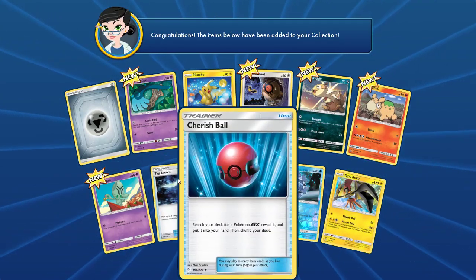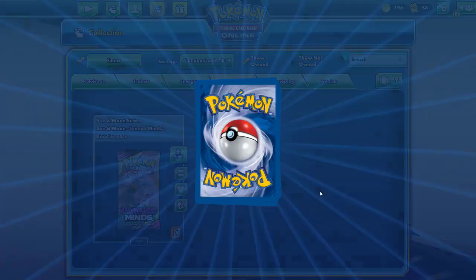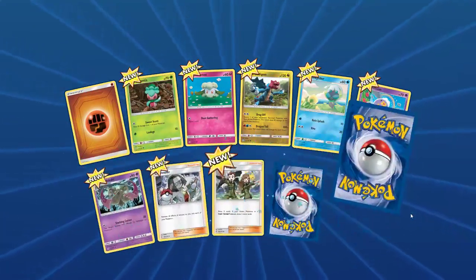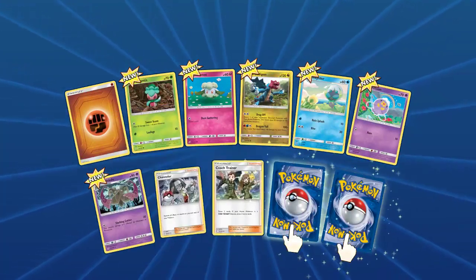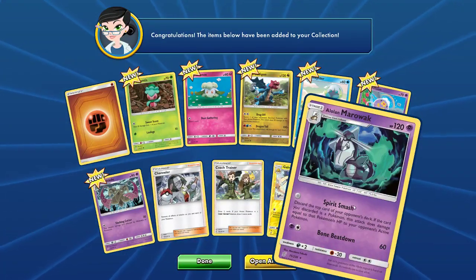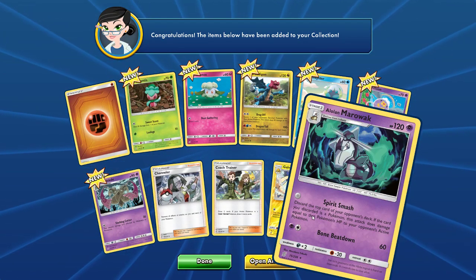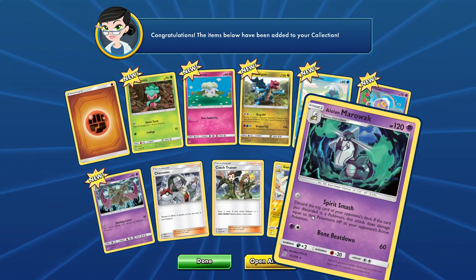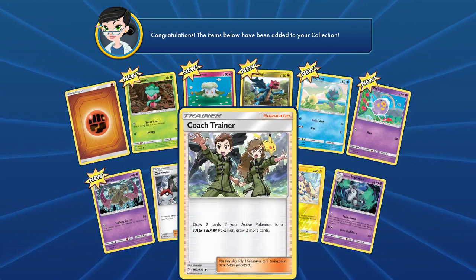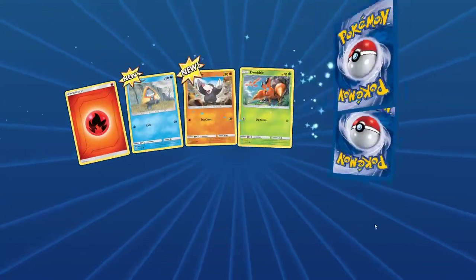I am happy for a Cherished Ball — only three down to complete my post-rotation deck. So let's hope for another one. Ooh! Channeler and Coach Trainer, very nice. Ooh! A Lone Marowak — a nice little basic attacker. Discard the top card of your opponent's deck; if the card you discard is a Pokemon, this Pokemon does damage equal to the Pokemon's HP to your opponent's active. If you can pull that off, you can do a lot of damage potentially. So it's a very cool card.